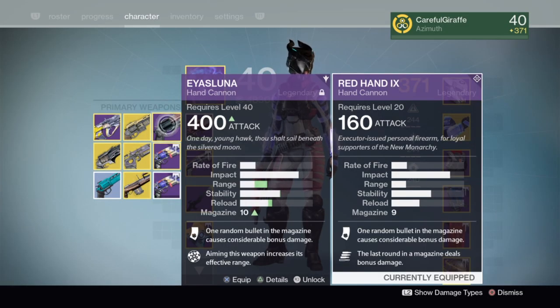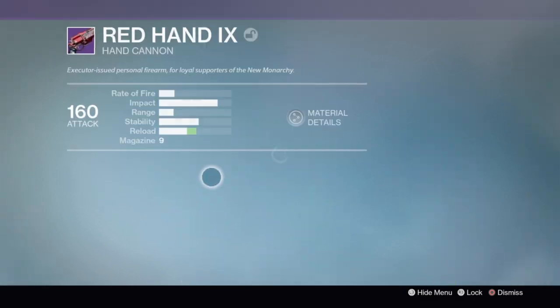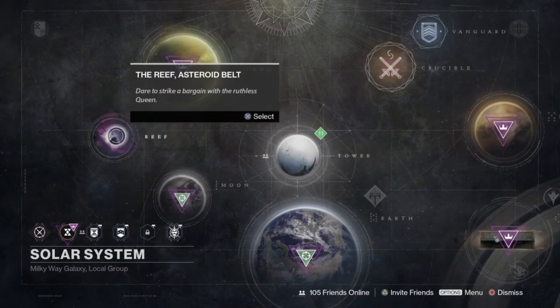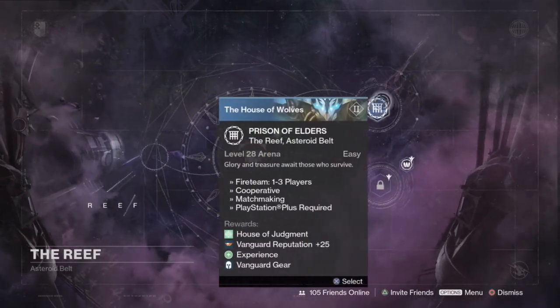In order to get guns like this — the Red Hand and the Luna, which have the same stats other than range, and the Red Hand is still rollable — you're gonna want to go to the Reef. You're gonna go here to Prison of Elders, and you gotta make sure you go on the level 28.